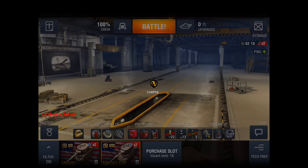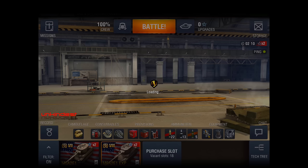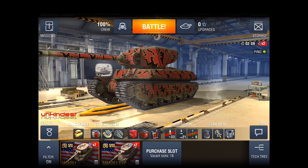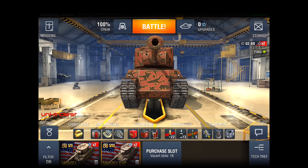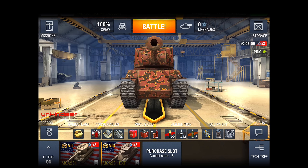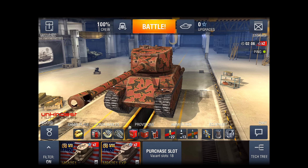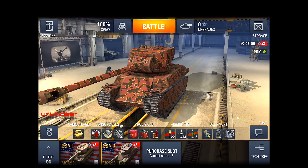So essentially both tanks are the same — same hull, same turret, so they look exactly the same on most parts. The tracks are the same, the rear is the same. The only difference is from the front: on the tier 8 tank the armor profile is a bit different — the frontal plate is sloped better.